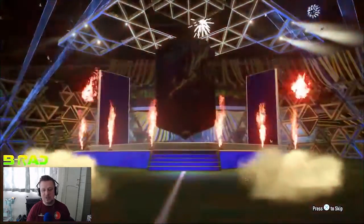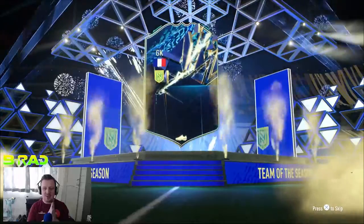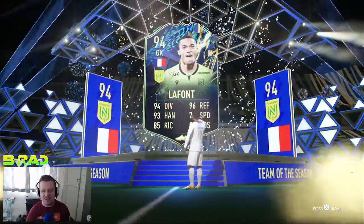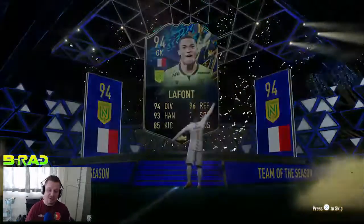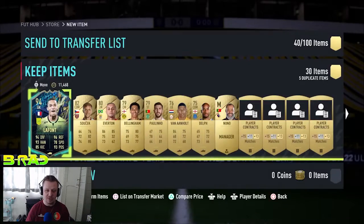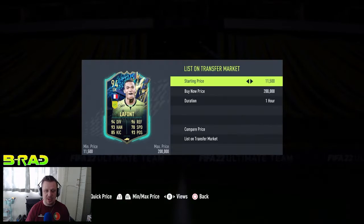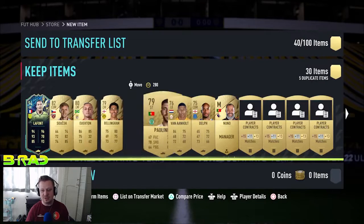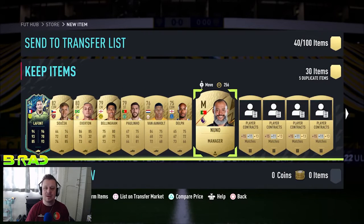Got another Team of the Season — come on, French striker! Oh, goalkeeper — La Font! That is again another League Team of the Season, and I know Merzgov would be happy with that one — he very much rates La Font as a goalkeeper in this game. He's tradable — is he going for anything at the moment? Around about 55k, so not too bad.